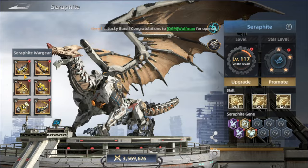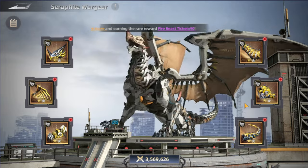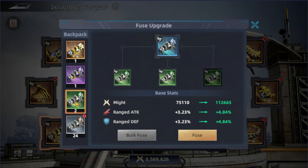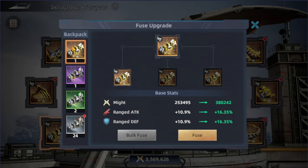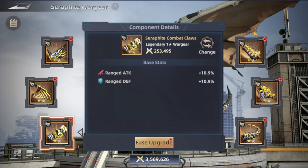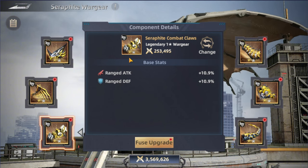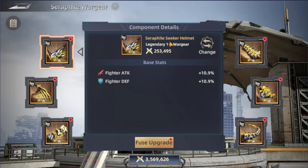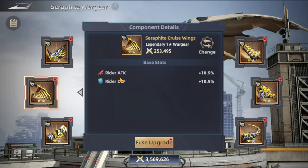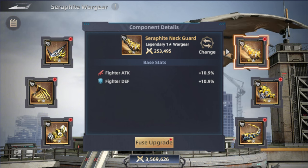Then we have the surf fight war gear — something recently added. It's basically a war gear for the surf fight, similar to beast war gear but with a different style. It starts at gray, which is the lowest quality, then green, purple, and legendary. Each piece gives a specific stat — for example, the seeker helmet increases fighter attack and defense by percentage. The wings increase rider attack and defense, and there's also a range attack piece. The neck guard focuses on fighter stats, covering all three troop types.